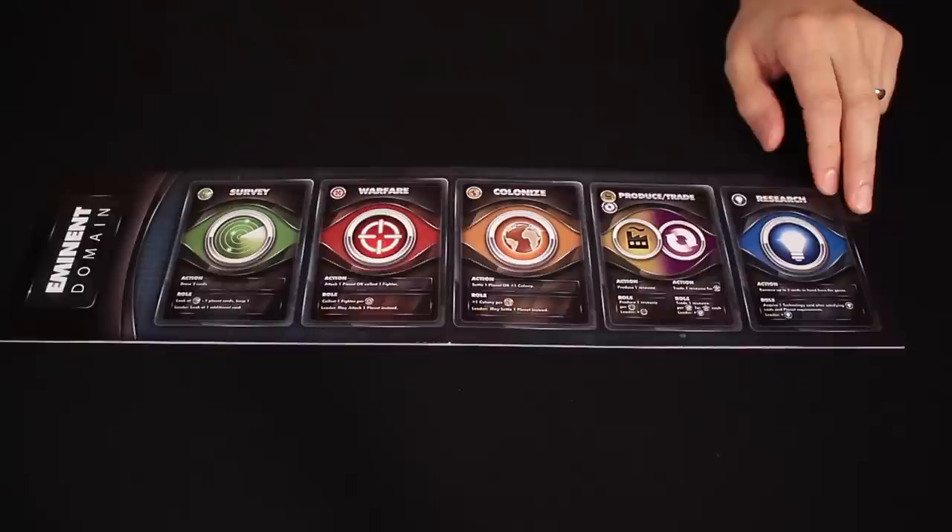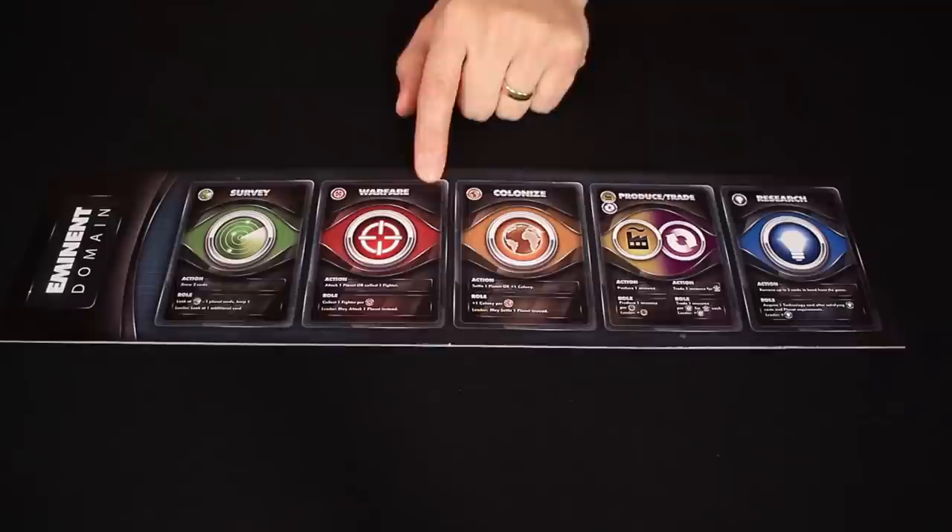Let's get you to the table and show you how the game is played. Let's get started by examining how you set up the game. We'll assume that we have two players. First, you lay out the central card display. This has spaces for matching stacks of cards that you then place in these positions.